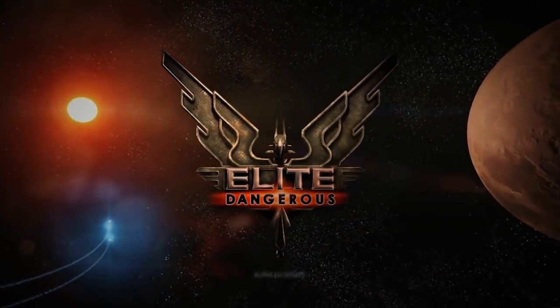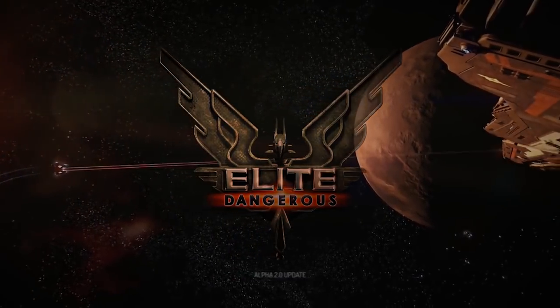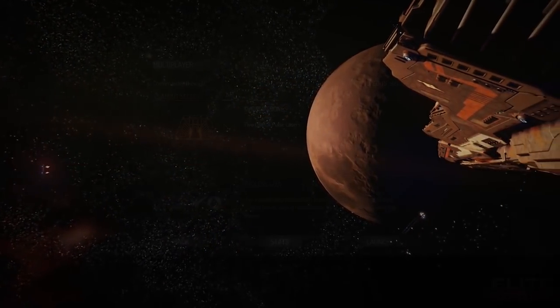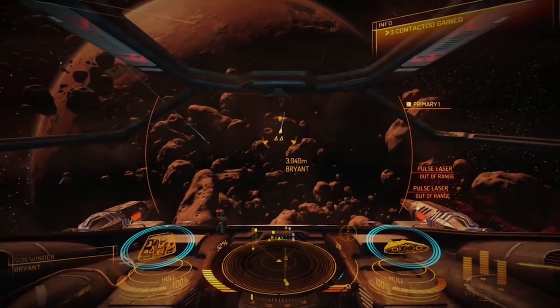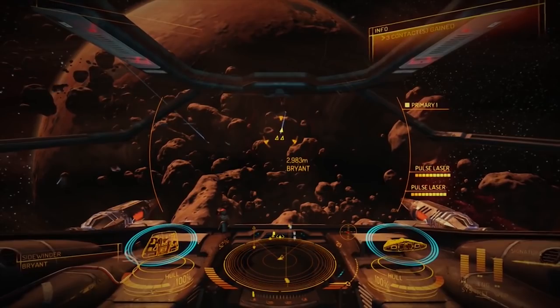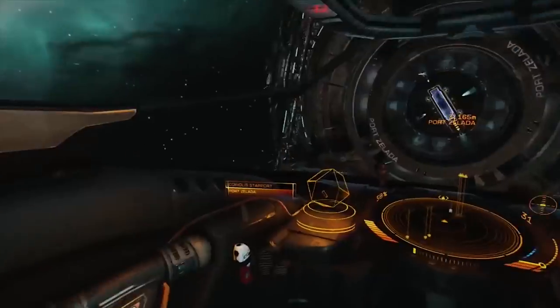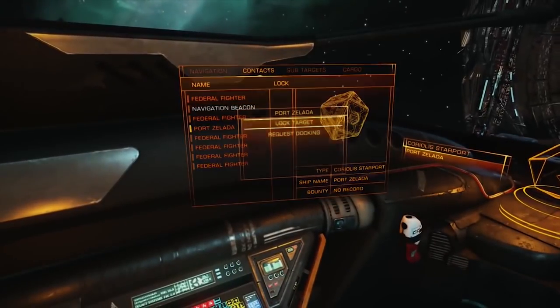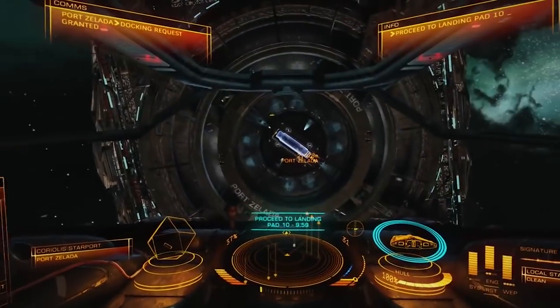The idea was to test the multiplayer aspects, but also to demonstrate the fluid choices and roles players would ultimately be able to experience. Credits were also introduced here, with the ability for players to earn them and then purchase new ship loadouts. Alpha 3 contained a docking tutorial, and perhaps for the first time this truly highlighted the scale of objects within the game. The space stations, as we know now, are truly massive.